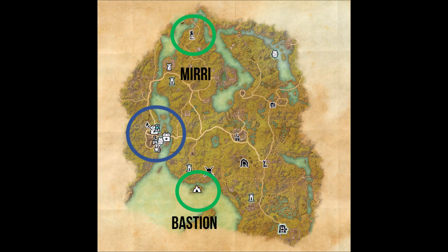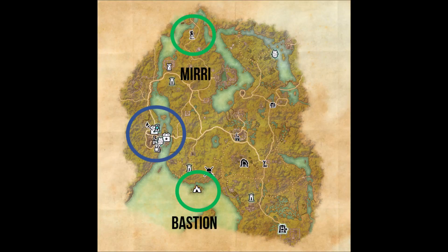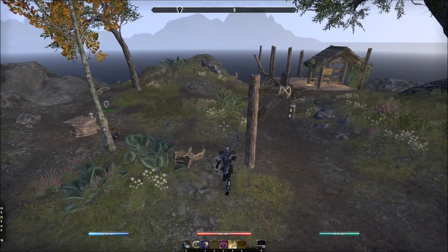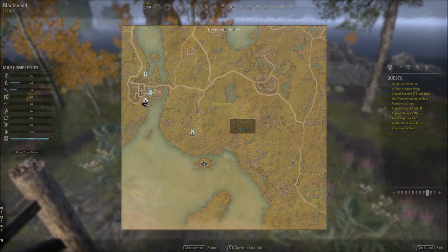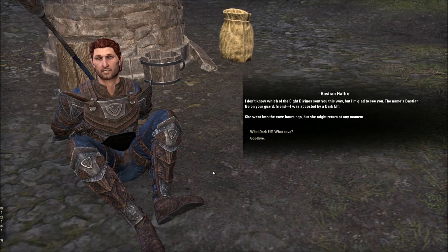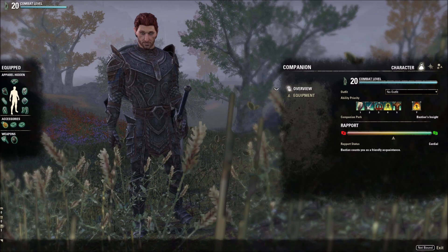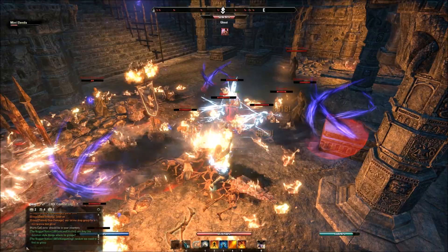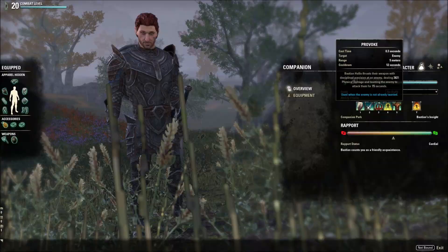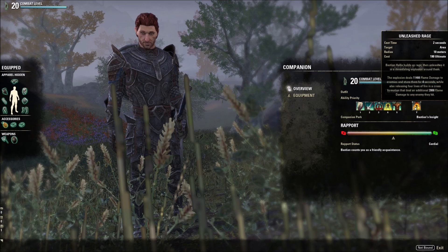Head north to grab the first companion Mirri, a range-ish Nightblade character that makes a great ranged archer, though she can be used in any role. Head south to grab Bastian, a DK Dragonknight-ish character that makes a great tank. Each quest takes roughly 15 to 45 minutes depending on pacing. Since companions level to 20 based on your experience earned, farm up experience scrolls and drinks to maximize XP gain. On the PTS I even took my companion to Skyreach to grind levels very quickly.